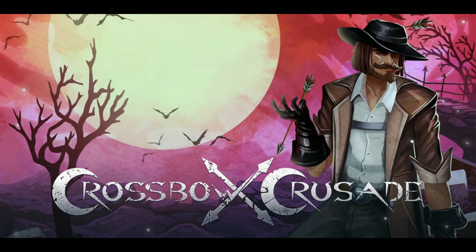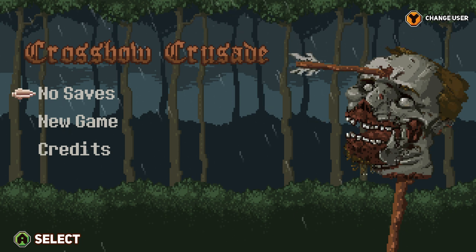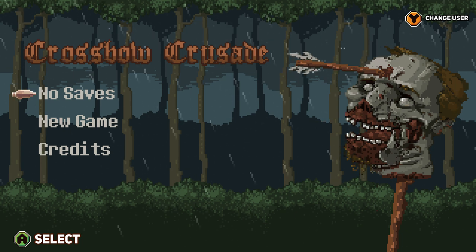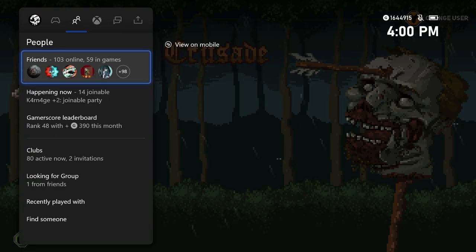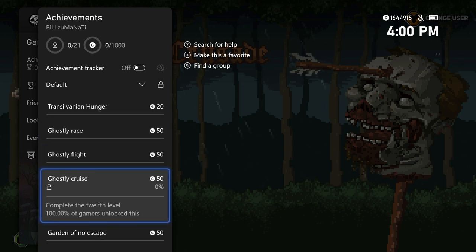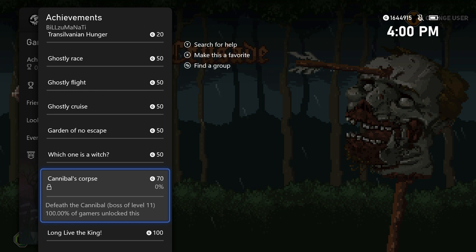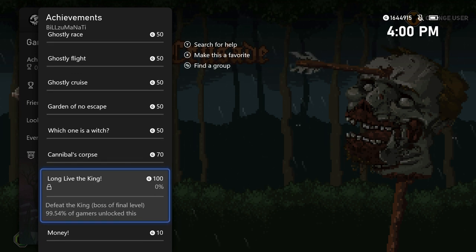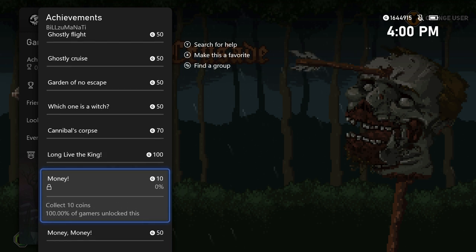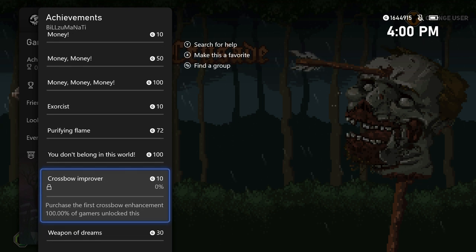What's going on guys, Bills here from Achievement Land with an achievement walkthrough for Crossbow Crusade. This game released on Xbox May 28, 2021 for $4.99. It's a pretty easy completion — it takes about half an hour. All you have to do is go through the 15 levels and beat the game. There's also a cheat code you can put in so you don't die from enemies, though you can still die from falling in holes or hitting thorns.